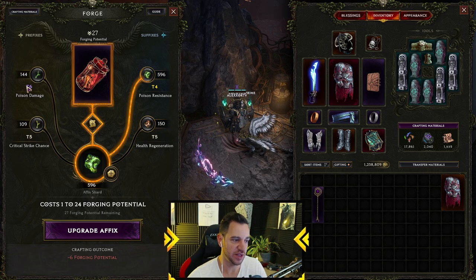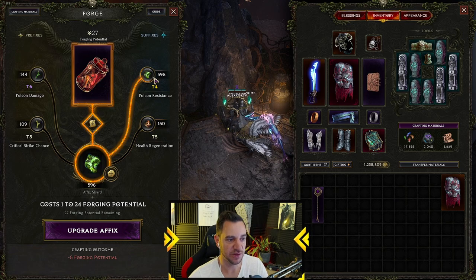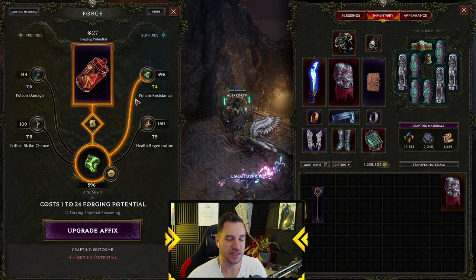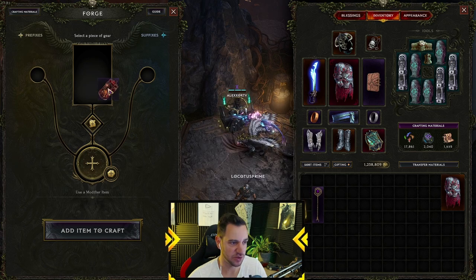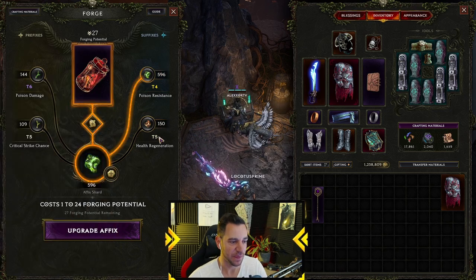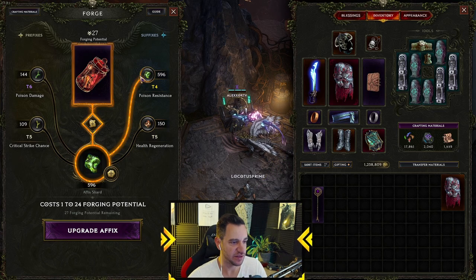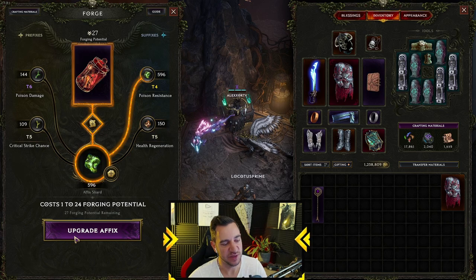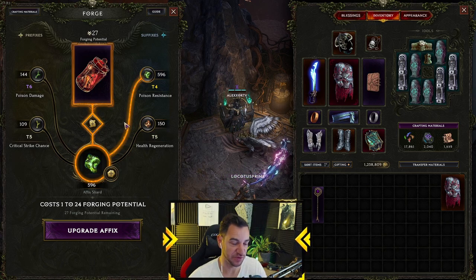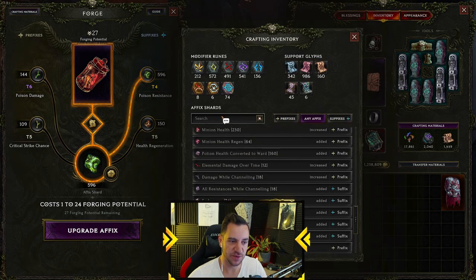You can also see how many affix shards you actually have right here, without having to click on them — I have 150 health regen, 500 poison resistance, very helpful. Sometimes an affix is still at tier four even though everything looks orange. If you click the upgrade arrow it disappears, and sometimes you forget you're still able to upgrade. Whenever the upgrade affix button is green or purple, you can upgrade — but it can be a little confusing.